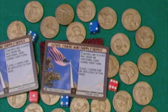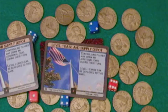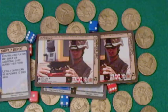Each supply depot level a player controls at the beginning of their turn allows them to collect $1 to help them deploy new units and equipment from their hand to one of their bases. Engineers are used to build and upgrade bases and supply depots during play.